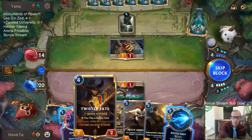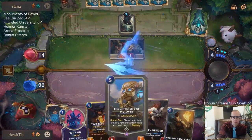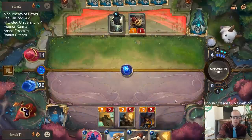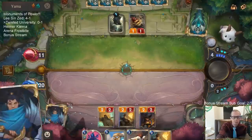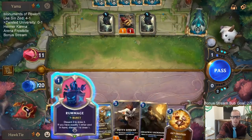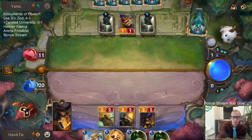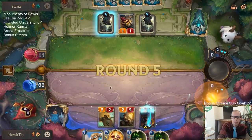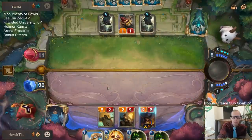Doing that does give me extra spell mana. Going towards the level up with Twisted Fate. Get Excited's a good card. I'm planning on playing University this turn — that does mean I discard my Get Excited. But that's not too bad for getting all these new cards every turn. Sorry, Get Excited.